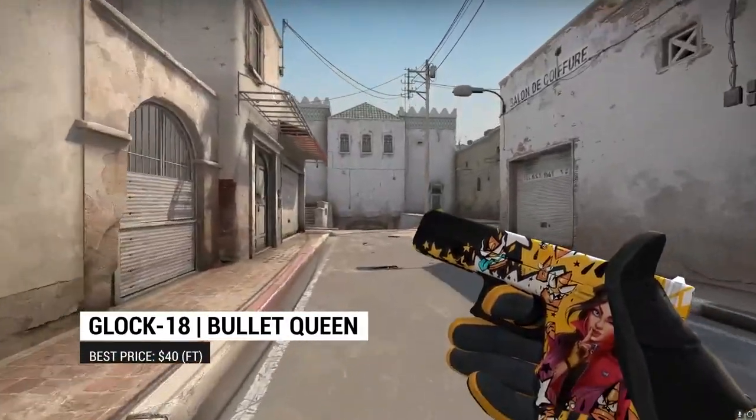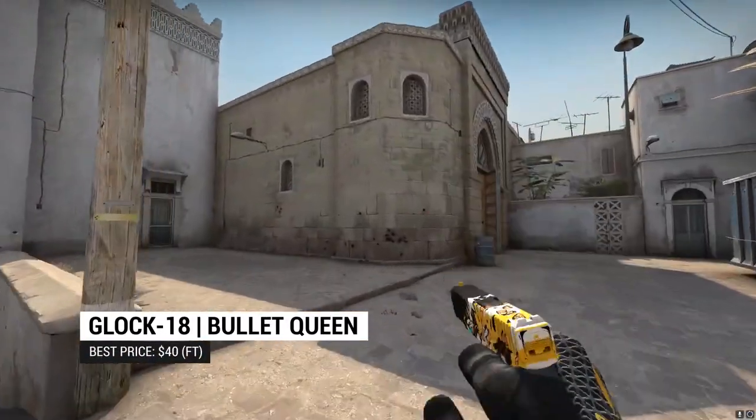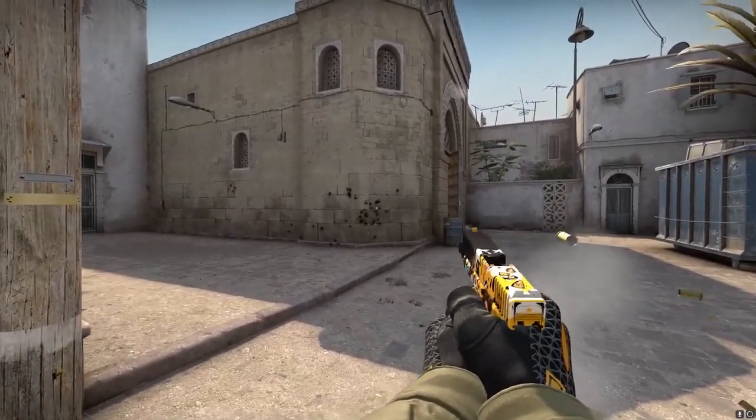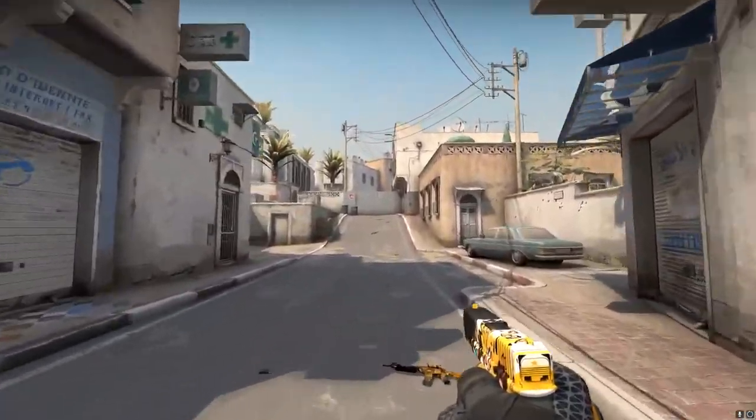On to the Glock-18 Bullet Queen. The Bullet Queen is a classic design that absolutely fits into the orange, red, and yellow palette we're going for with this loadout. One of the best Glock skins, period — it will go well with the Tiger Tooth, and even the likes of Allure.